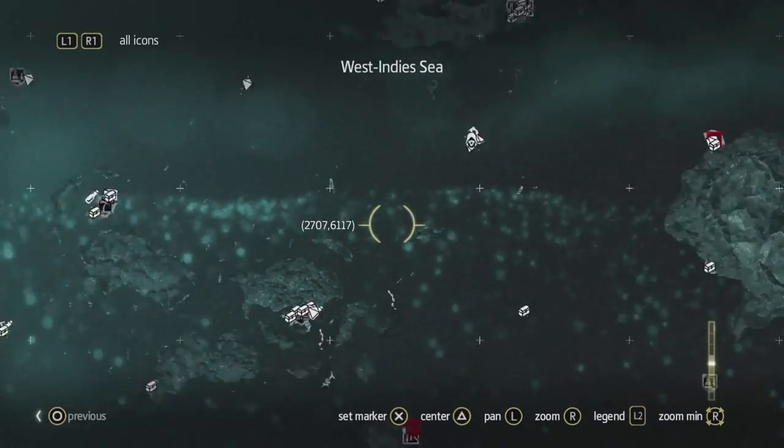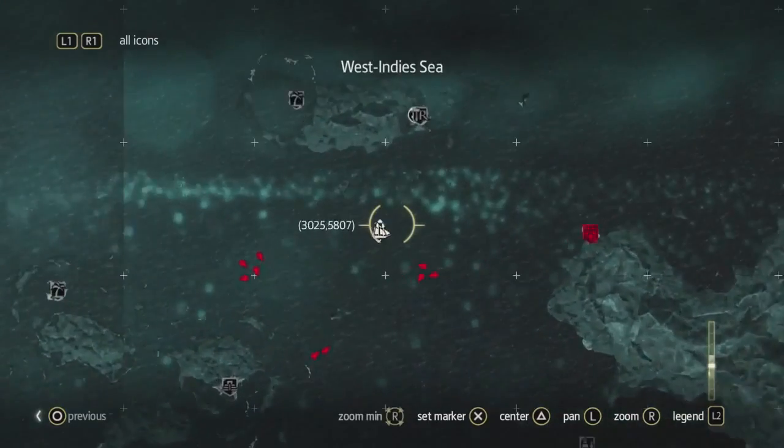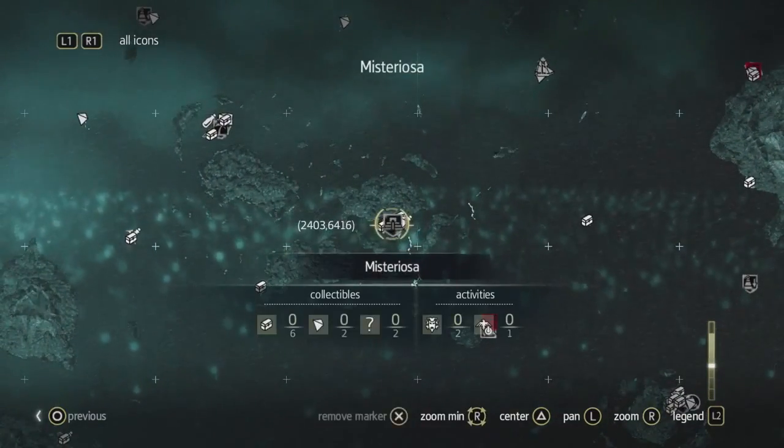Mysteriosa is fairly close by, but as we zoom out, we can see how massive this world really is. We have over 50 unique locations — big places where you have a lot of things to find and do.